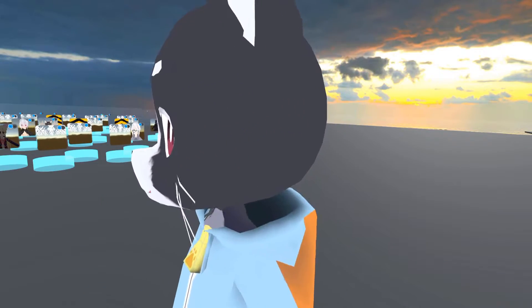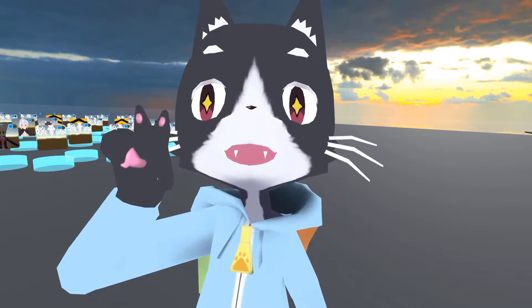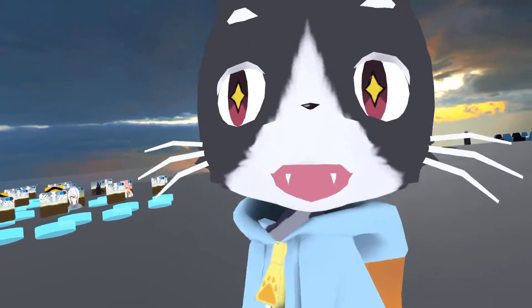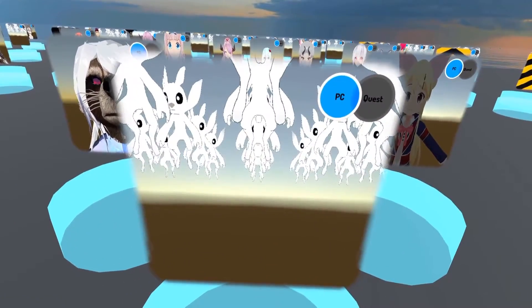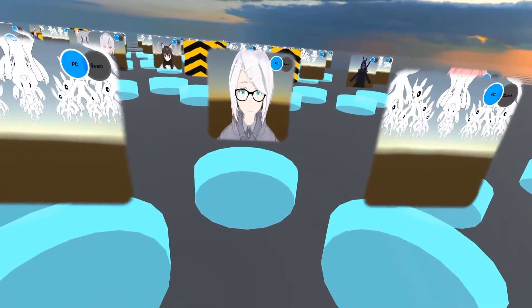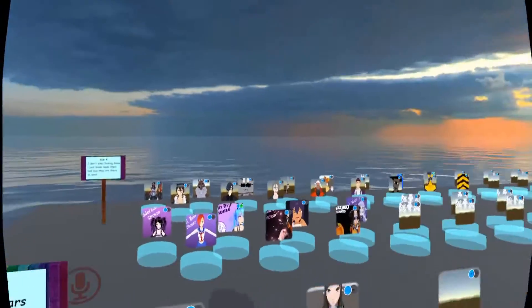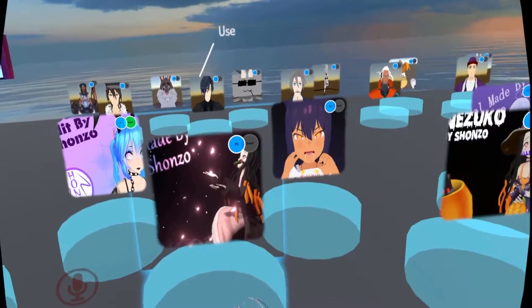Here we are at the Shanzo's Jiggly Heaven world, and I'm going to show you guys where the two Nezuko avatars are. So we've got this huge lineup of avatars over here — a lot of them are like the same one, I don't know why. We're going to go ahead and get the Nezuko one. We've got the first row, second row, third row, and there's the Nezuko avatar right there.